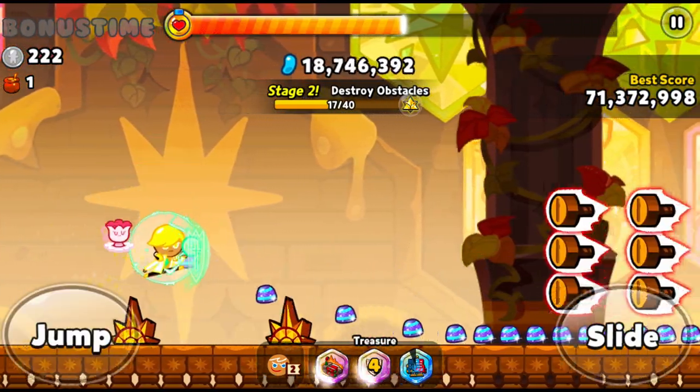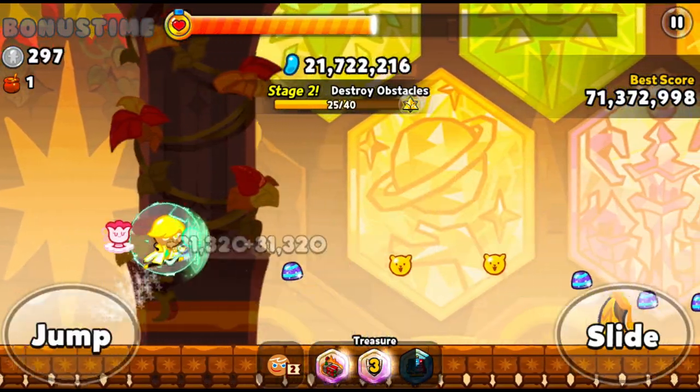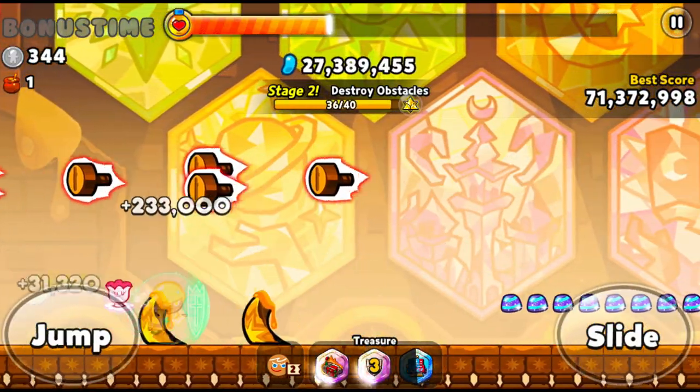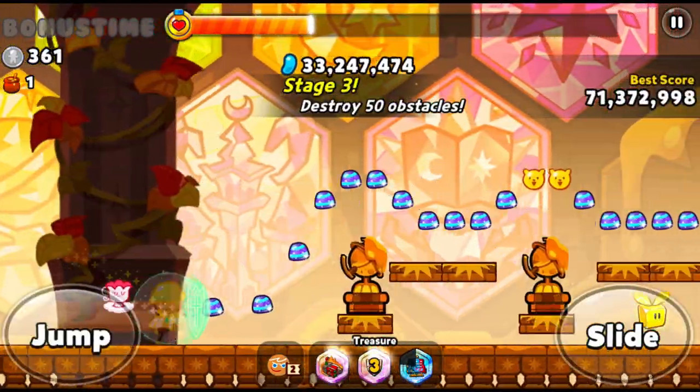If you don't have Lemon, my strongest recommendation is to get Lemon. He's pretty versatile in these event game modes. You often see him appear somewhere just because his speed and his magnet are so strong.